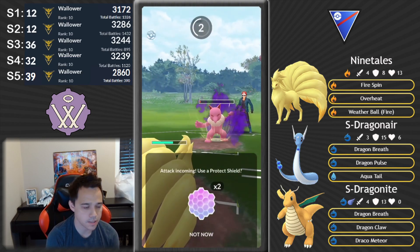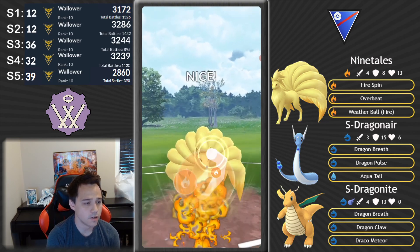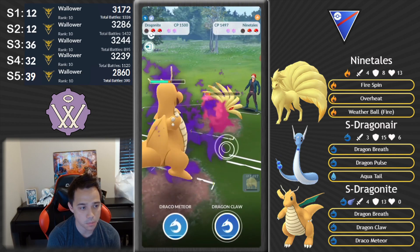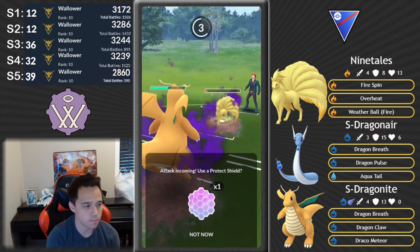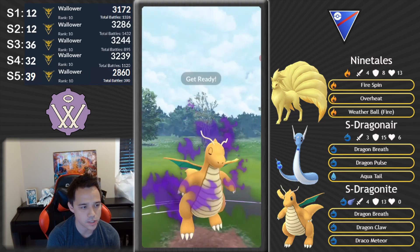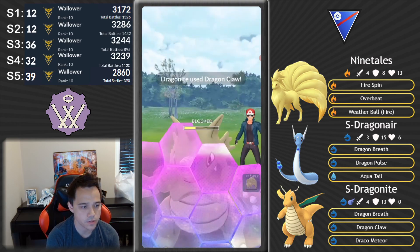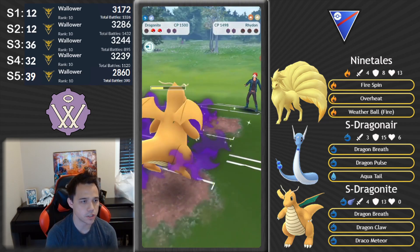Ninetales is going to be able to take down this one without shielding. We know it's a Psyshock this time — no surprises. Rhydon comes in — it has Mud Slap, so it can't touch Dragonite. We're gonna throw that Weather Ball and go out to Dragonite. Dragonite is going to try and take the Shadow Ninetales down before it gets to a couple of moves. But Shadow Ninetales gets Weather Balls very fast, so I'm gonna have to double shield. Shadow Ninetales Weather Ball versus Shadow Dragonite does quite a bit of damage.